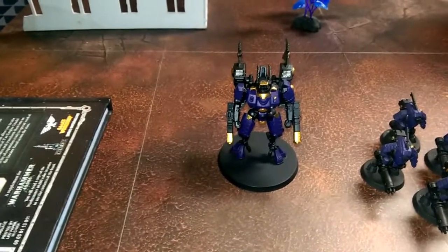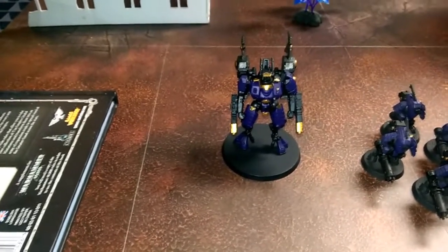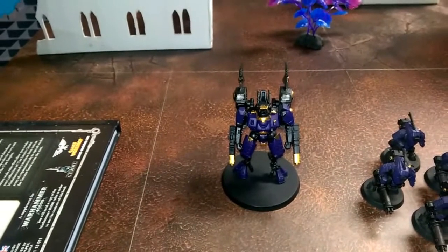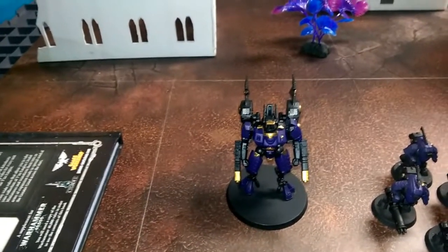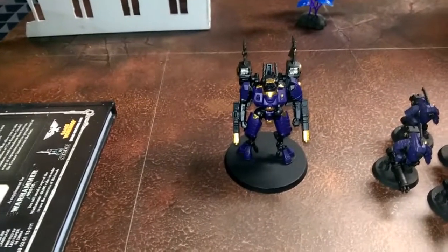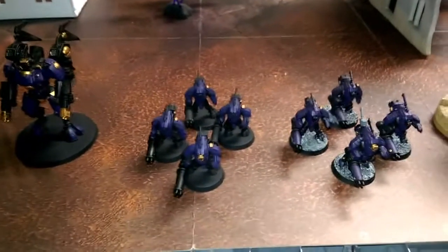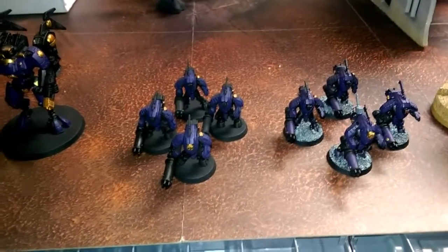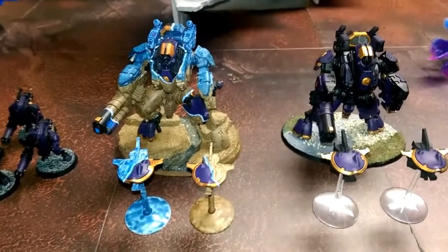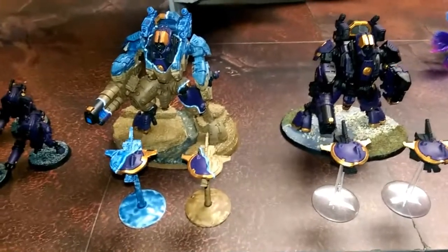For Armies on Parade, we're starting off with the Tau. Our Warlord is a Cold Star Commander with two fusion cannons, a shield generator, and a stimulant injector. His Warlord trait is Strength of Belief, which is the Tau Sept Warlord trait — every time he takes a mortal wound, he's got a five-up feel no pain. Backing him up in our first Vanguard are two stealth suit teams armed with burst cannons and ATS, and two Ghost Keels both armed with cyclic ion rakers, two fusion blasters, and stealth drones each.